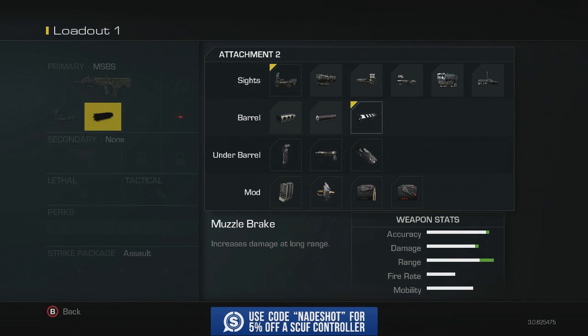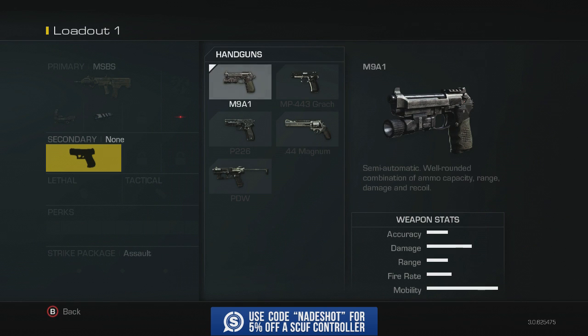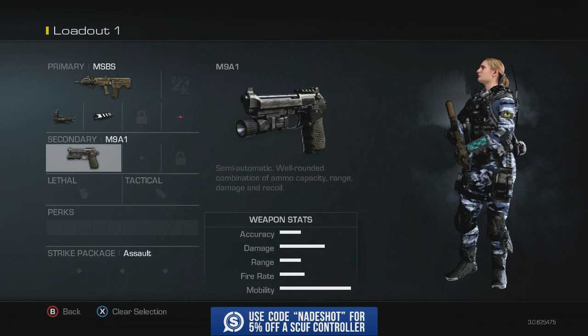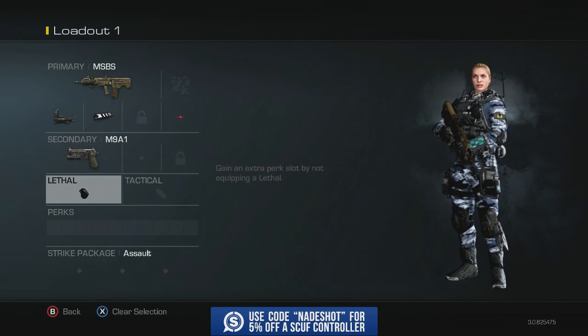You could use the flash suppressor or the silencer, but in my opinion longer range damage and distance is the key. I'll be honest — handguns in Call of Duty really haven't been that relevant. They're only for those one or two kills where you don't have enough time to reload or you're too close to use your main gun, which isn't very often. I'm just going to give you guys the default pistol since that's the one unlocked when you first get the game.